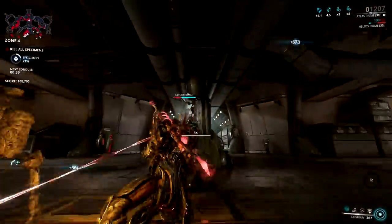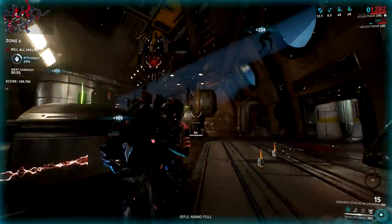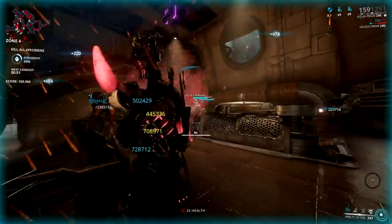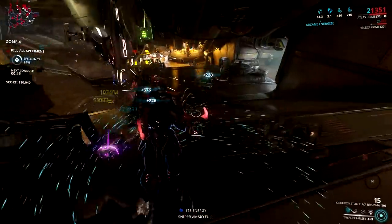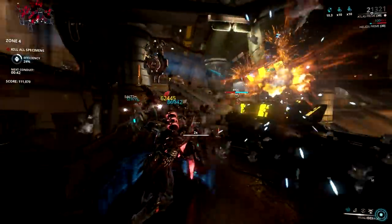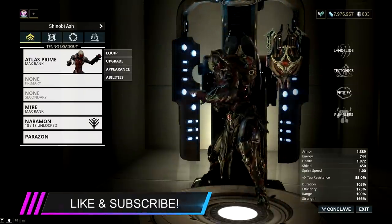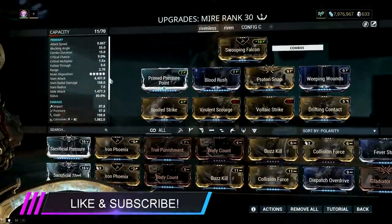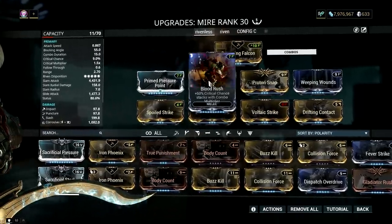Players in our community have contacted me about a possible shift in how to mod Atlas's Landslide. They are suggesting that Atlas is now moddable with status chance, and I can't argue with that. It is now possible to mod Atlas with a status build or even a hybrid critical-status build. Because we can now achieve a 12x combo multiplier easily, and acolyte mods do work for Landslide now, we can gain a decent amount of crit and status using Blood Rush and Weeping Wounds respectively.